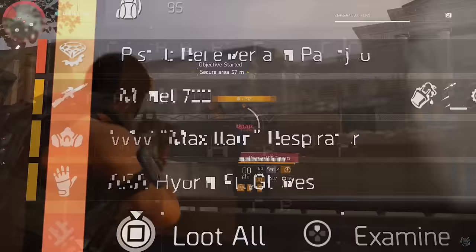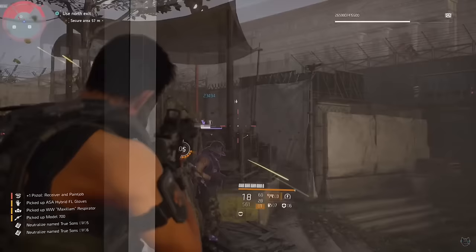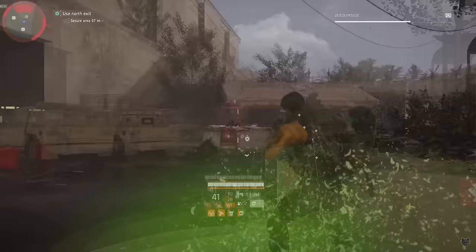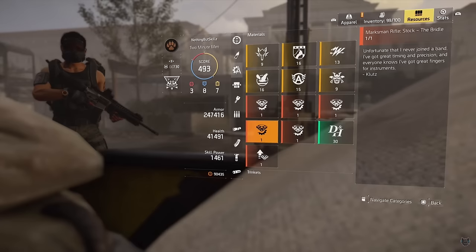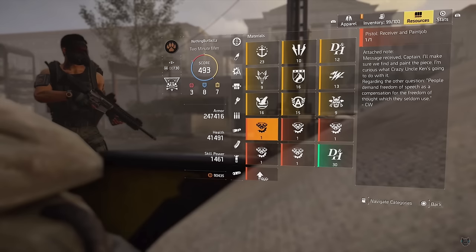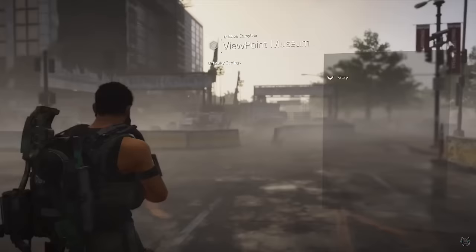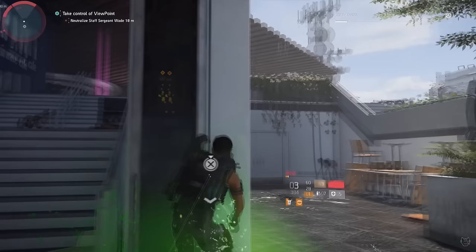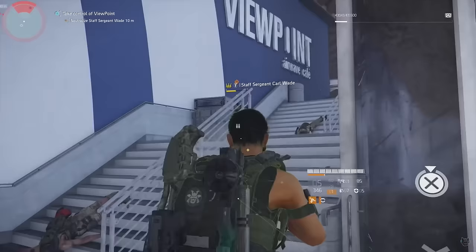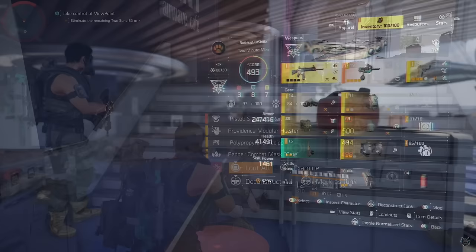You can also do American History Museum on challenging, but hard is easier especially solo. Once you kill the boss and finish all enemies, check your resources tab and you'll see the Trigger and Receiver and Paint Job. The third piece comes from Viewpoint Museum on hard or challenging, non-invaded. The boss Staff Sergeant Carl Wade drops the Sight and Rail - the third pistol piece.